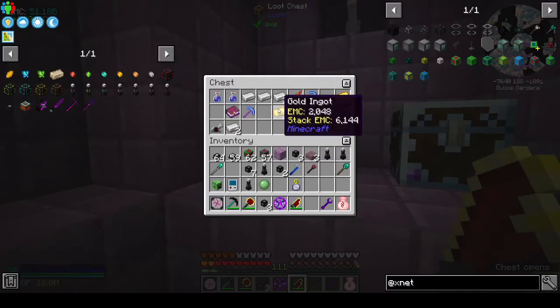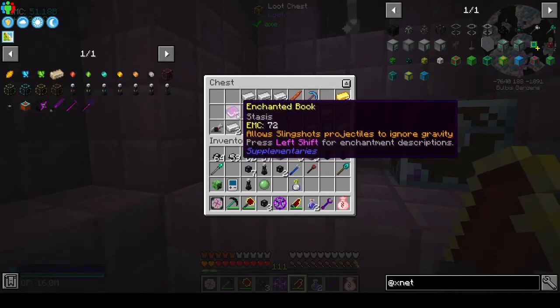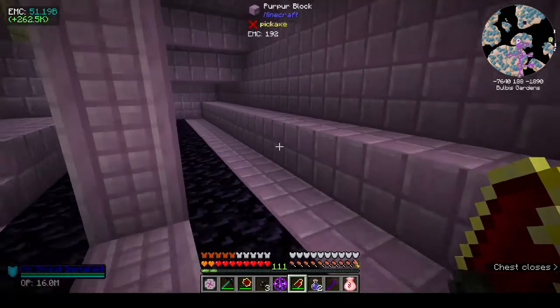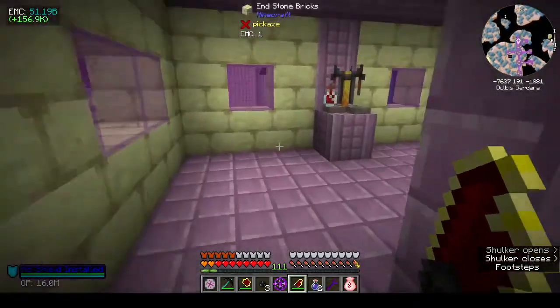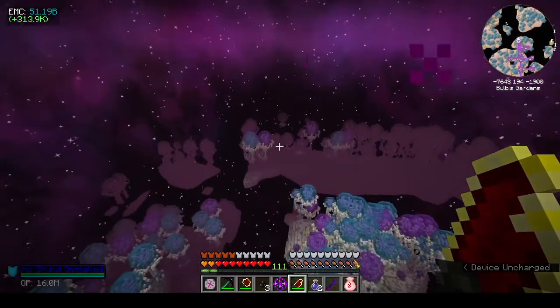I didn't really take anything out of here because maybe the mana regeneration stasis - I don't even know what stasis does to be honest. There's nothing really that I wanted, but I've got the elytra. After all of that, the elytra is not even EMC-able, which is really annoying. But I got that, I got the dragon head that was on the end of the ship.